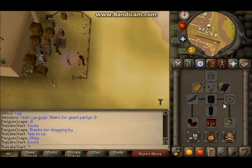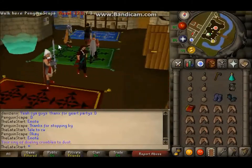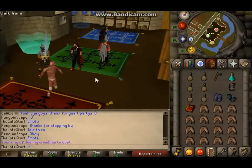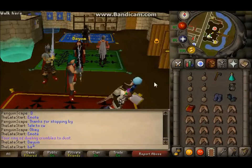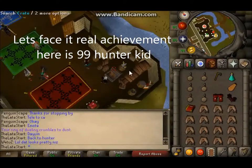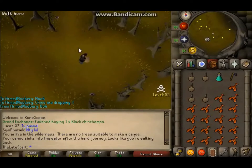After dueling my friend so he could get 99 HP — he basically bought the cape but couldn't do the emote, as you can see in the chat. I told him to teleport to Castle Wars, and here he is doing the emote. Congrats on 99 HP — it's probably one of the longest skills if you're actually going for it.